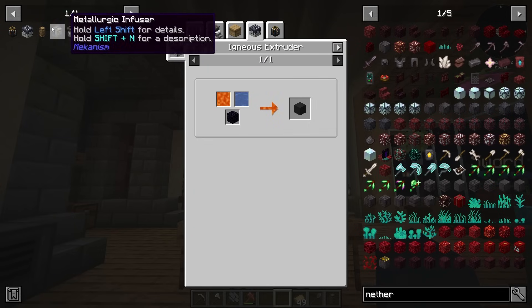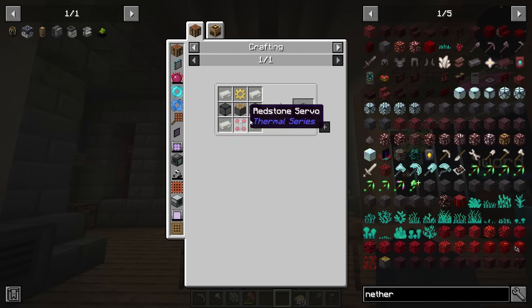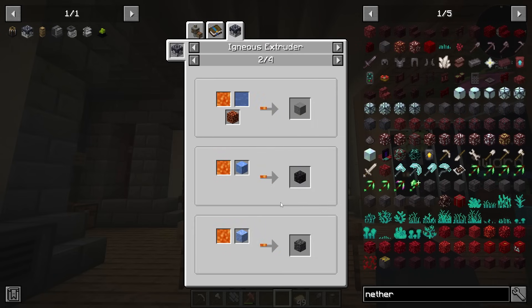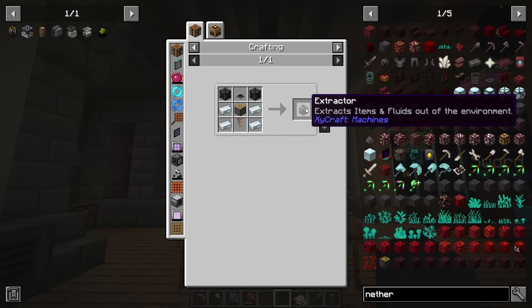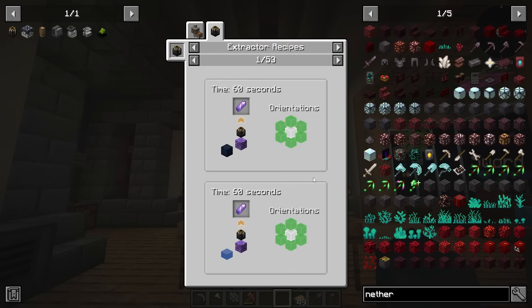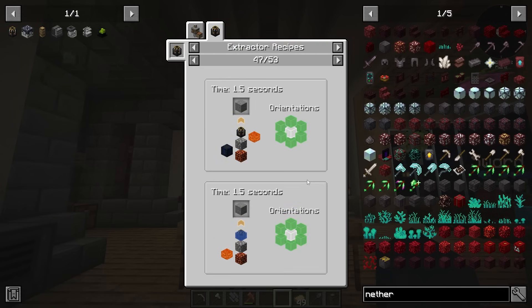The igneous extruder is implemented into the world. There are water recipes and witch water recipes to also make netherracks. So once we make this and have our first netherrack, we can start making more. The reason I need the extruder in the first place is so I can make the extractor, because the extractor can do a ton of awesome things. It can make a ton of different materials just from certain materials that are underneath it, or in any orientation as shown in this list.